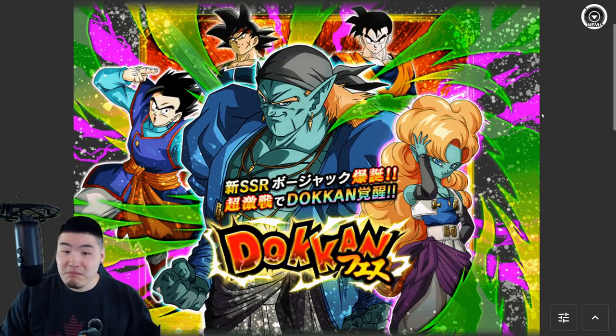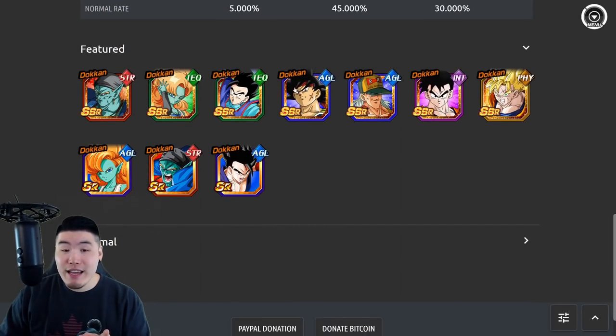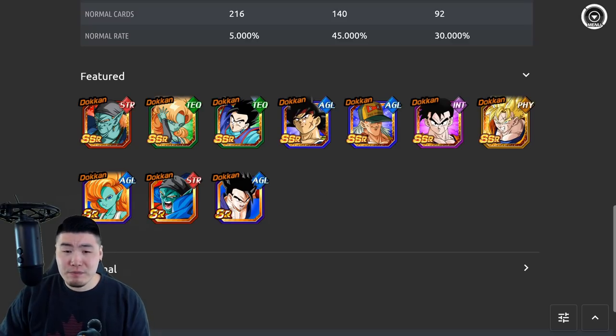As you guys can see, it's not bad at all. For a Dokkan Fest banner — a regular one, not comparing to anniversaries or anything like that — it was a very, very good banner that JP got. However, the Tech Ultimate Gohan has like a 99% chance of being replaced when it comes to Global, because he was just featured on the Super Saiyan 4 Gogeta banner. So it really depends on who they swap him out with. We haven't had Bardock featured in a while, or these other guys either.